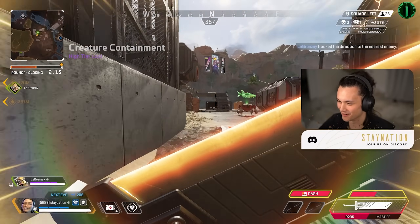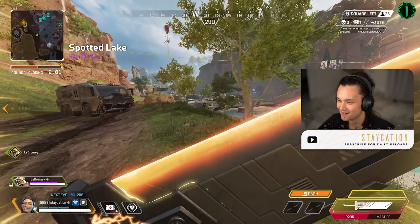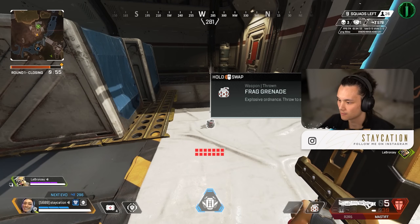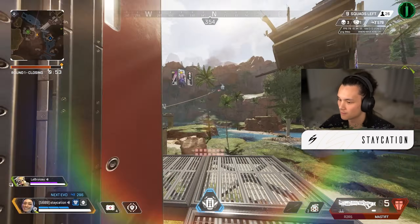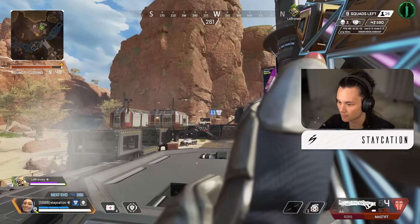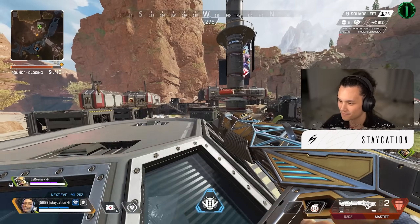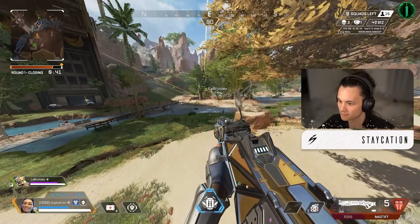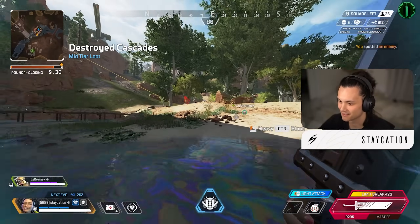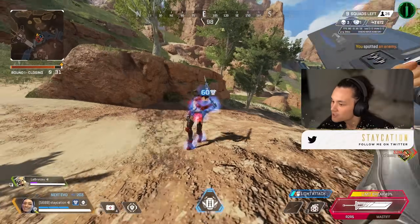Holy shit bro, this is movement on crack! Oh you're going towards it — I need to loot that. I'll be there after I get this care package. Boom, I looted it and got a buster sword — we're about to be swinging! There's a team on me too. Okay, I'm backing up to you, we'll meet up. This kid right here.